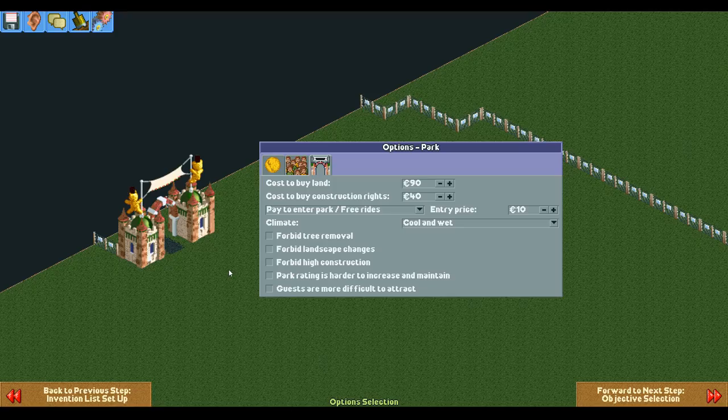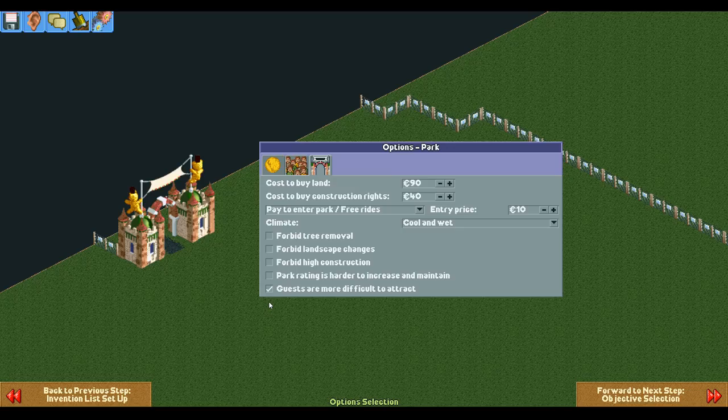When you make a scenario there are a couple of restrictions that you can enable to make the scenario more difficult. One of these restrictions is the harder guest generation, which surprisingly enough makes it harder to attract guests in certain ways, although in other areas it also makes it easier — but we'll get to that later.